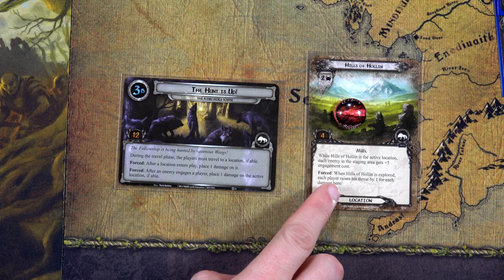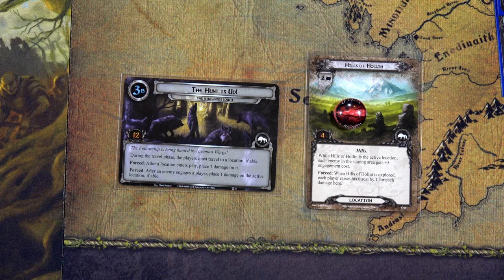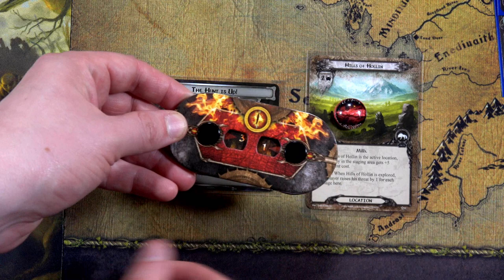But when Hills of Holland is explored, each player raises threat by one for each damage token here. That puts the Hobbit deck up to twenty-six and the Rohan deck back up to thirty-one.